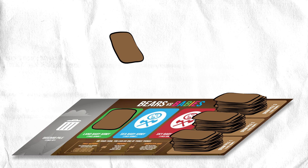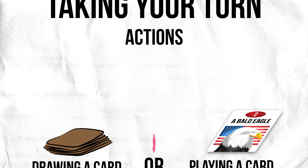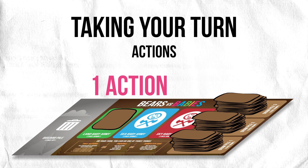Now let's talk about taking your turn. On your turn, you can do one of three things: actions, provoke, or dumpster dive. Actions are really simple — an action is either drawing a card or playing a card. If you happen to draw a baby card as one of your actions, you must immediately put it face down on the playmat in the correct baby army pile. Drawing a baby card and putting it in the correct pile only counts as one action. The number of actions you get depends on the number of players — just follow the chart on the playmat.